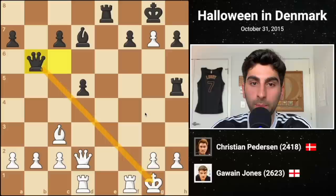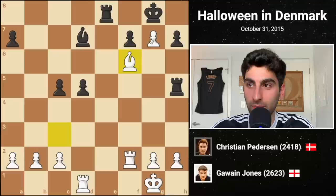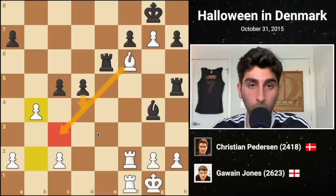Black plays Qb6 check, and White blocks with his queen. Black captures, and White recaptures with the rook. Black's c5 threatens d4, which would remove the defense of the g-pawn, so White fastens it into place with Bf6. Bg4 hits the white rook, so White doubles them on the f-file. Black plays rook e6, and Gawain begins a clever plan. B4 does several things: first, it gives the white bishop a square to retreat to, since we already know why it couldn't go to c3.